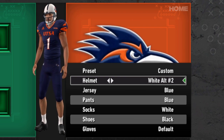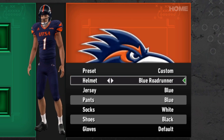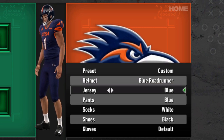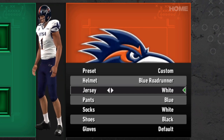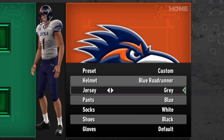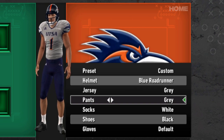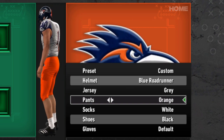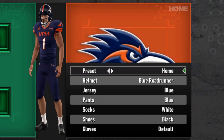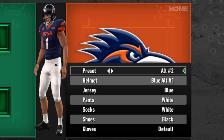That's blue alternate number one, because blue alternate number two has an orange stripe down the middle. So a lot of options on the helmet — white alternate one and two, which just changes the colors, then back to the original. Seven helmets total for UTSA. Definitely going to be a lower amount of jerseys, but that's fine. They've got their blue jersey, the white one still with the Roadrunner on the shoulders, and a gray one as their main alternate. For pants, it's blue, gray, orange, and white.